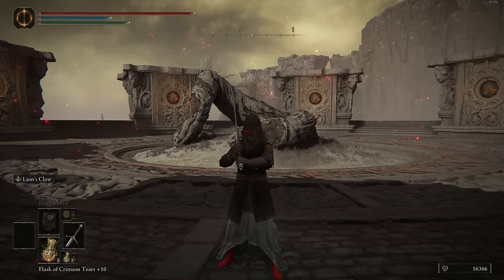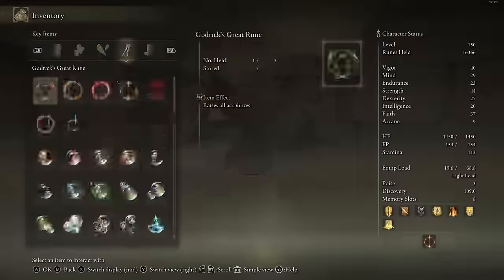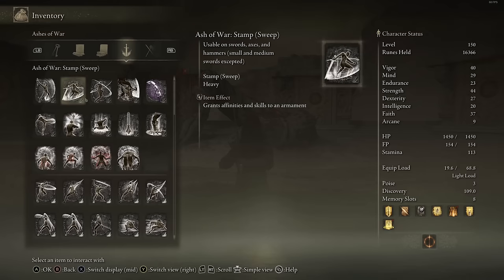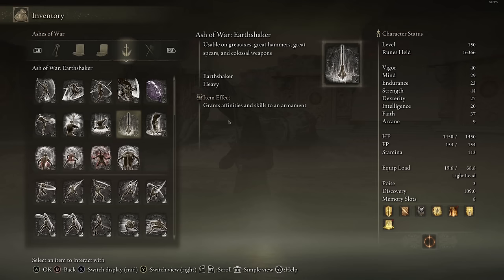Hey, what's up guys? It's Dewey. More Ashes of War to cover today — we have the strength ones to go over. Yes, I know you can just pair this stuff with any build, but these are technically under strength, and when you pair these with a strength build, the Ashes of War themselves will actually be doing more damage. Something like Ground Slam will just be doing more damage if heavy infused compared to something like Keen Infused — it doesn't matter what your stats are. That's how Ashes of War work.